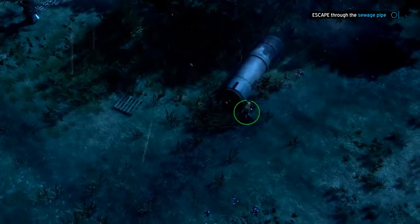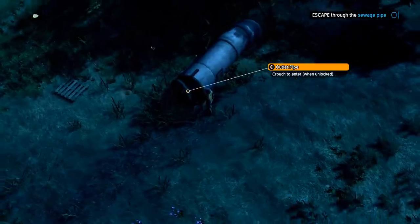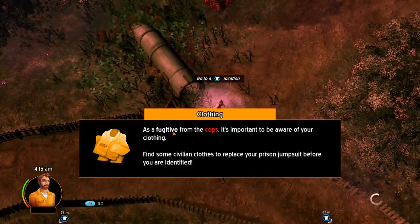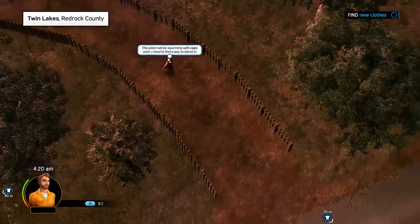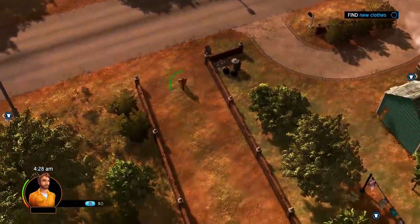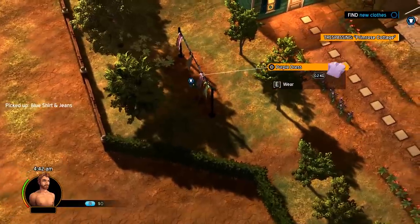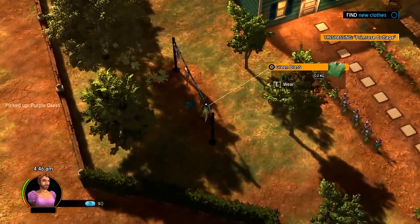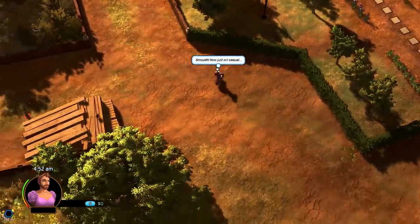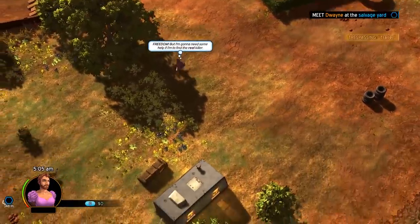Now we should be able to get through this pipe, and hopefully on the other side the cops won't be looking for us. The only other thing we probably need is some sort of clothing, because we definitely have a prison suit on right now. We got some clothes right here we can steal — blue shirt and jeans. Wait, I can wear a dress? You know what, I'm wearing a dress instead! Hell yeah! Oh, this game's great already. I wonder if people will be alarmed by me wearing a dress. Who cares — I want to wear a dress and it is 2019, and I can do that if I want to.